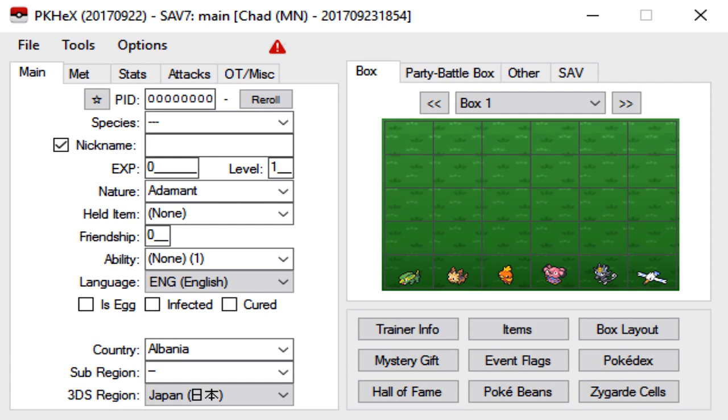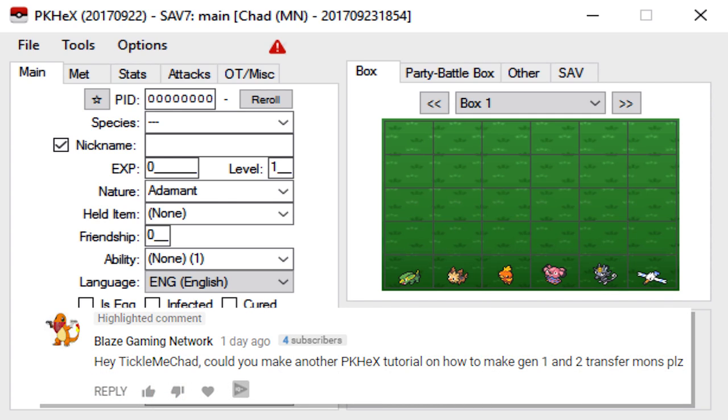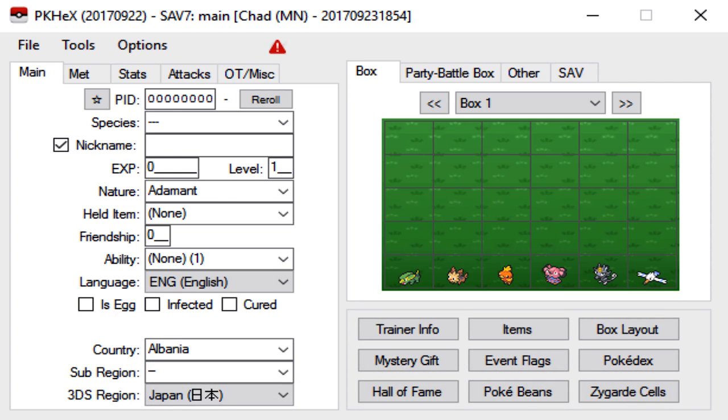What's up guys, welcome back to another Pokemon PKHex tutorial video. Today I'm going to show you guys how to gen the Gen 1 and Gen 2 transfer mons from the virtual console games. This video was requested by Blaze Gaming Network. Things you'll need are a 3DS with homebrew access, JK Save Manager which you get from homebrew, an SD card and SD card reader, and finally PKHex, which is very easy to get. Once you have all that, you're pretty much ready to go.